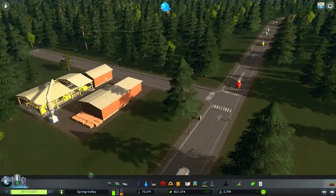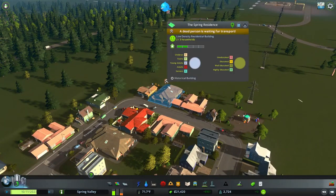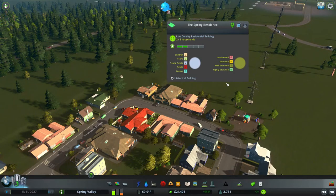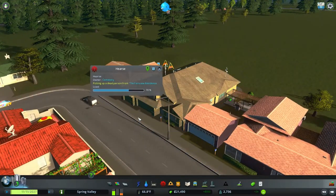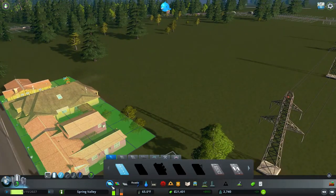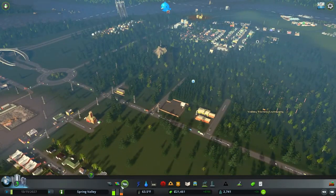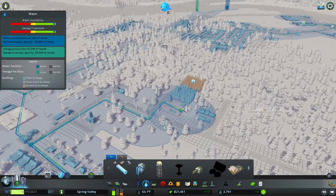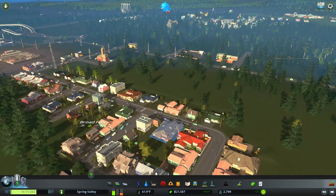As soon as we get more workers we'll be good to go. Our residential — oh, there's a dead person there. Oh, there's the hearse right there — they picked them up. The forest doesn't have any water, gotta fix that, we can't have that. There we go.